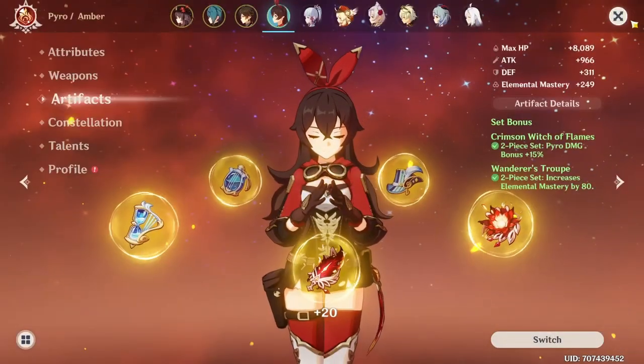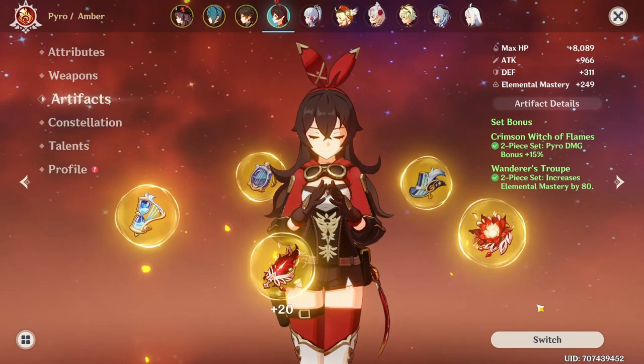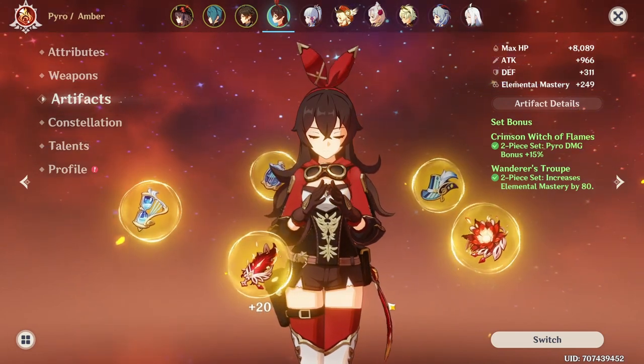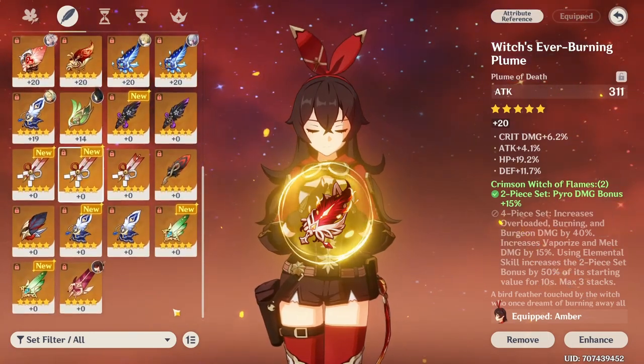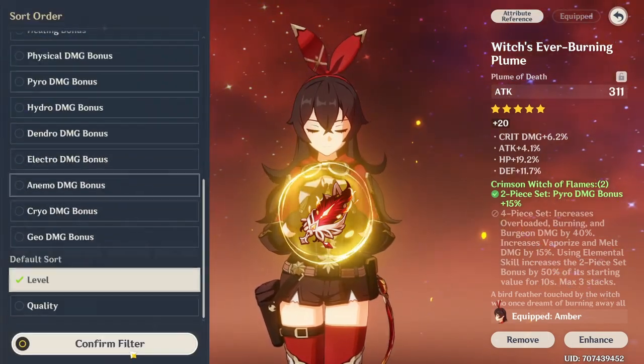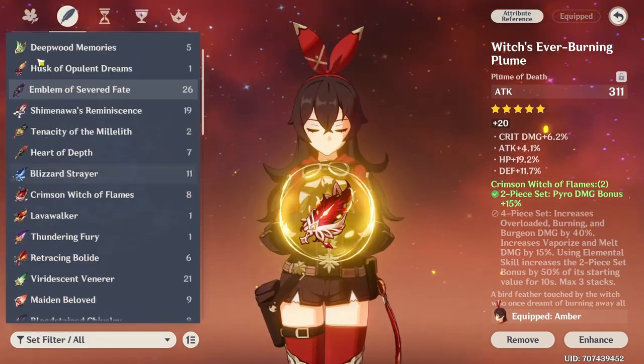If you don't have a full set, you can go with a 2-piece Crimson and a 2-piece Wanderer's, or a 2-piece Crimson and a Flower of Paradise Lost or Gilded Dreams, which also gives 80 elemental mastery. If nothing else is available, 4-piece Crimson, or a 2-piece that gives EM and 2-piece Attack or EM. Honestly, go with what you have.